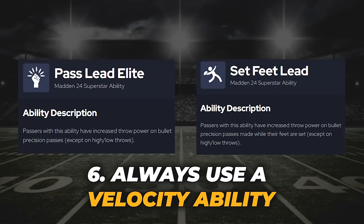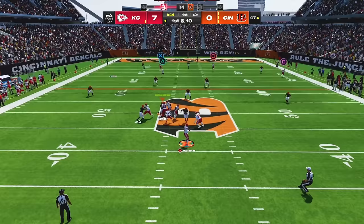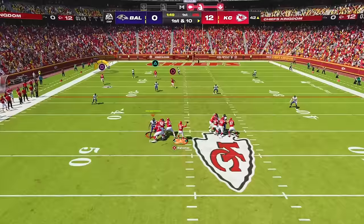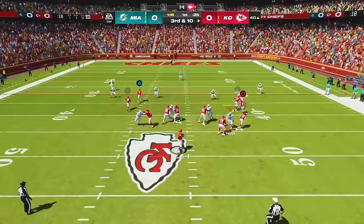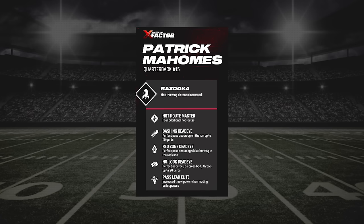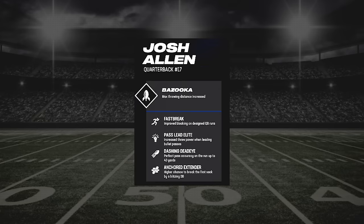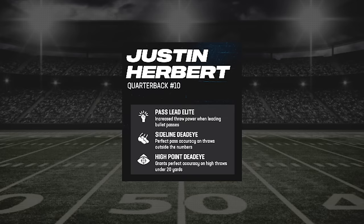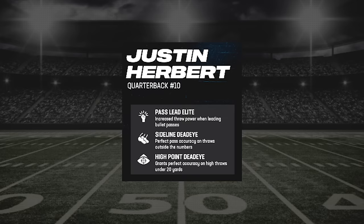Tip number six is simple: always use a velocity ability like pass lead-to-lead or set-feet lead. This will make your passes faster so you can make those tight window throws and sideline grabs even versus KOs. If you choose not to use one of these abilities, the ball will be in the air longer and make it easy for your opponents to get interceptions. In regular teams, the players with these abilities are Patrick Mahomes, Josh Allen, Joe Burrow, Aaron Rodgers, and Justin Herbert — so use them if you can.